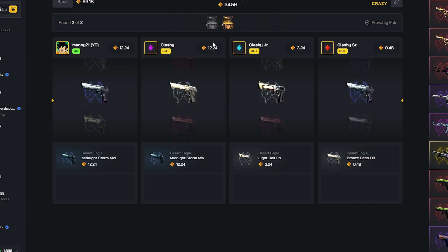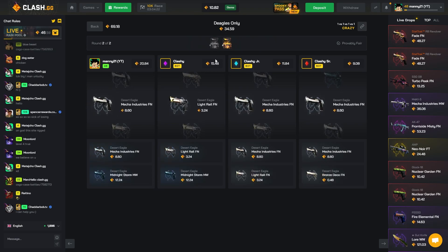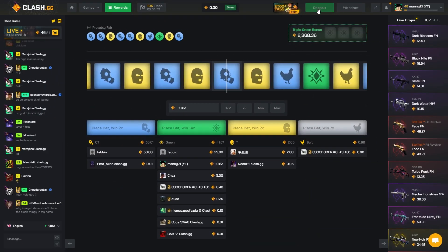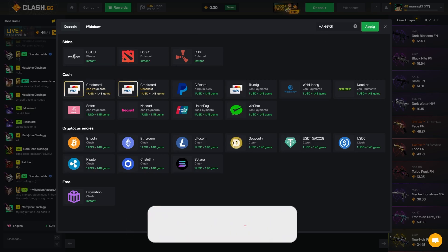Imagine they both pull some Deagle Blazes. Of course I pulled the most but it didn't really pay. Yeah, I hope you guys enjoyed the video. If you want to check out Clash, make sure you use promo code manu21. I'll see you guys next time — peace out.